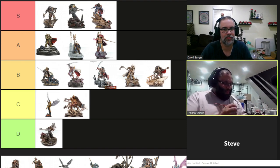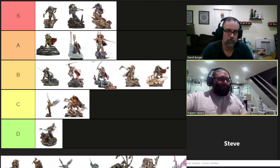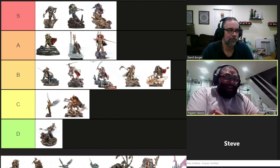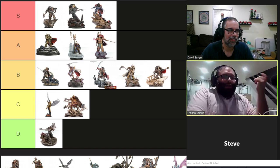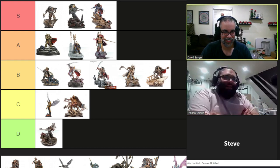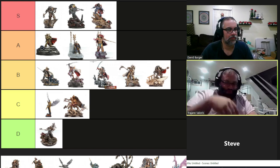Lorgar is 415 points, which is on the low end — actually the cheapest of the base Primarchs. His stat line: for a Primarch, not great; for a normal unit, great. We're looking at Movement 8, Weapon Skill 6, Ballistic Skill 6, Strength 6, Toughness 6, Wounds 6, Initiative 6 — there's a pattern — and five Attacks. Leadership 10 and a 2+ save.